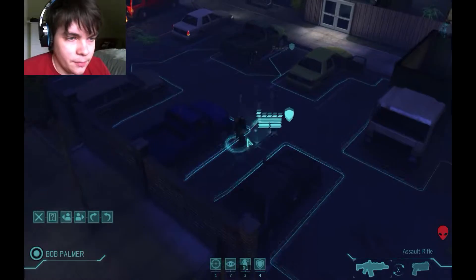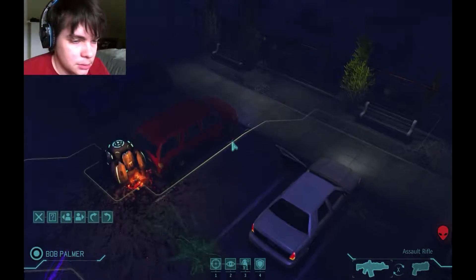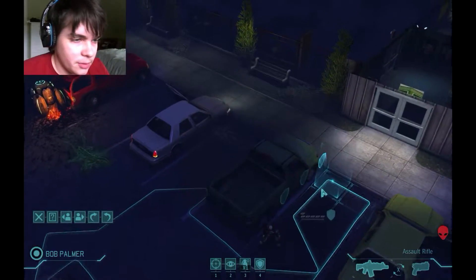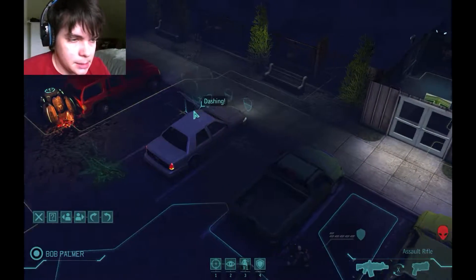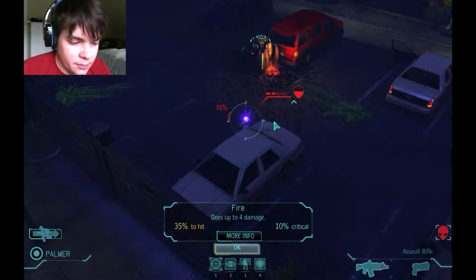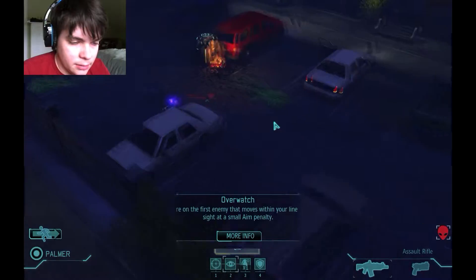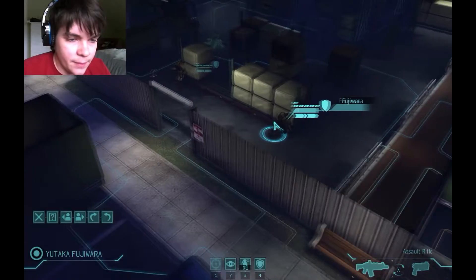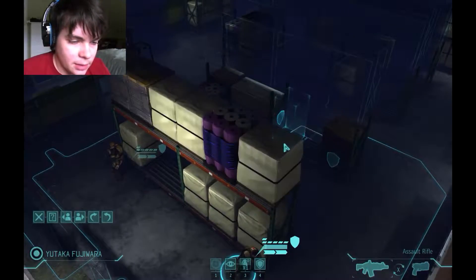This game has this weird thing where sometimes the animations don't actually match up — you'll get the 'someone missed' thing when the bullets are clearly hitting them, and it's kind of funny to watch. Two damage. We're just gonna sit here having a gunfight with this dude. 35% is not fantastic. It would be in my interest to try and get a flank on him, but that would also put me at risk. We'll just keep holding him in place while we wait for these guys to move in a little bit better.